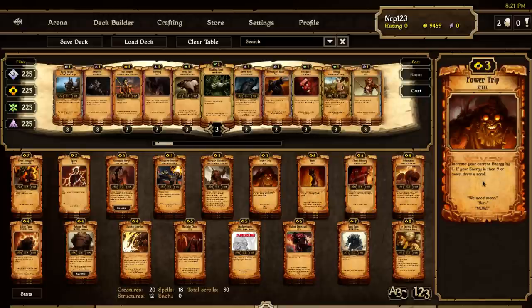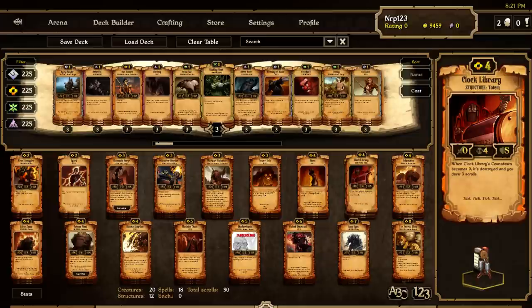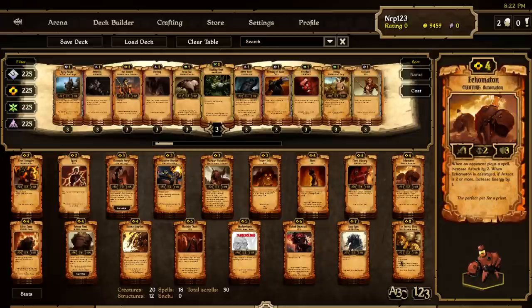So it increases your energy by three — not six, sorry about that. It's basically going to let us play our late game things earlier in the match, which is why I took a more high-resource approach in this deck. Burn is in here — amazing card, everybody knows it's good removal. Clock library is another structure you'll want out to keep your card draw going. Here's the new card ekomaton — one two three four, four attack — when an opponent plays a spell you increase attack by two, and when ekomaton is destroyed if attack is two or more, increase energy by one.